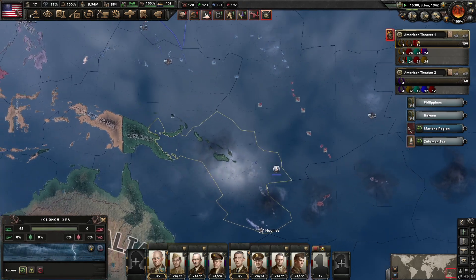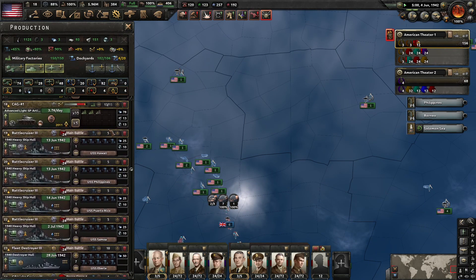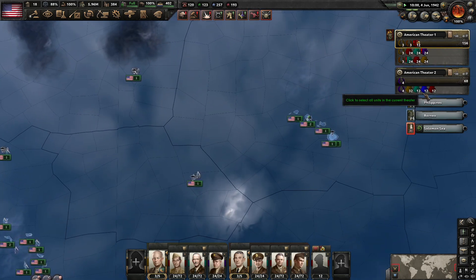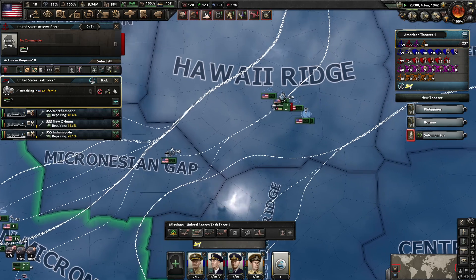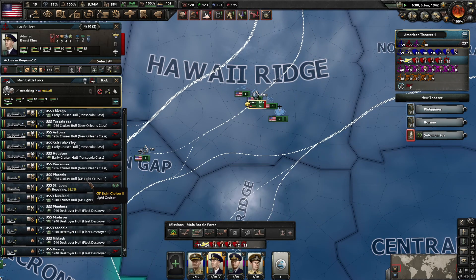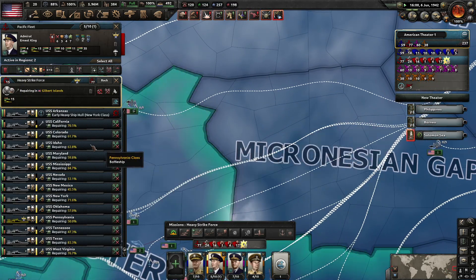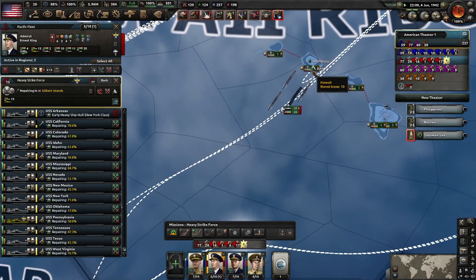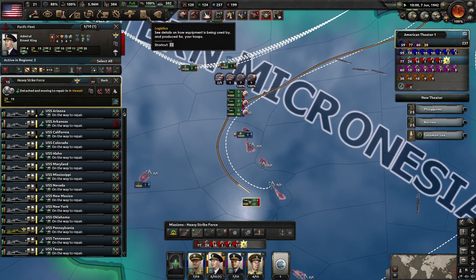Ooh, way over here on the Solomon Sea — a lot of action there during our timeline. And that is our fleet back in action. So I'm going to relocate this fleet to the Carolines. And this fleet is continuing to repair — I'm going to put them in Honolulu now, and that is going to really dramatically increase their repair speed.